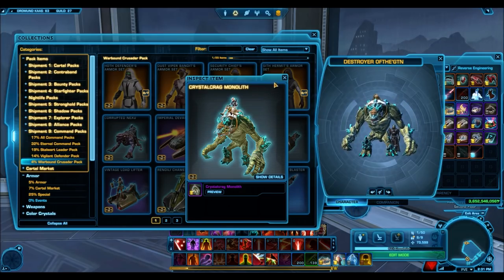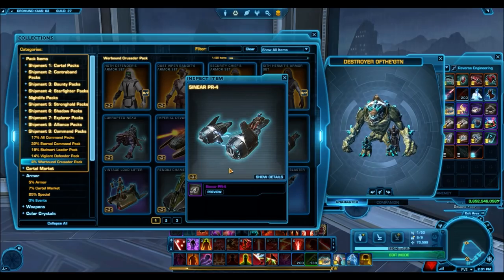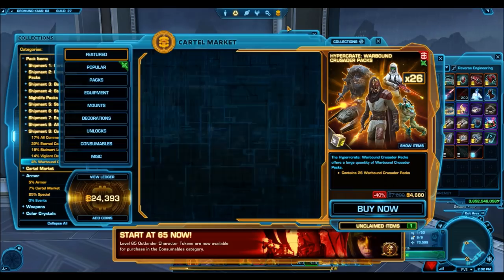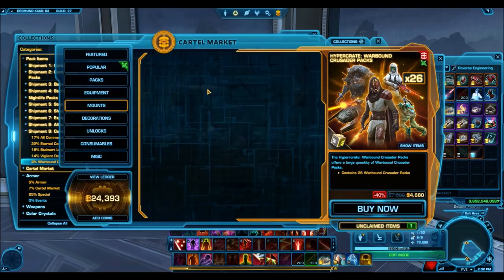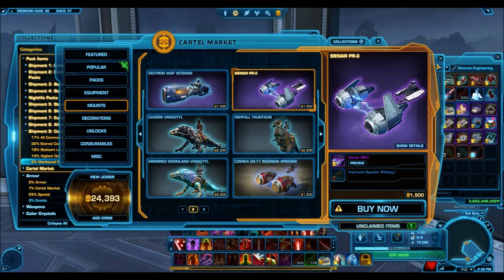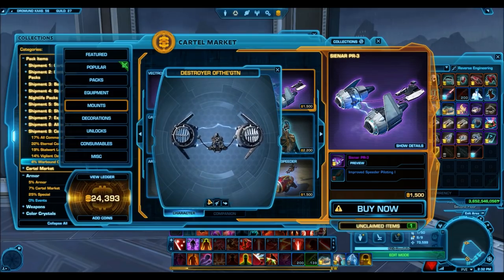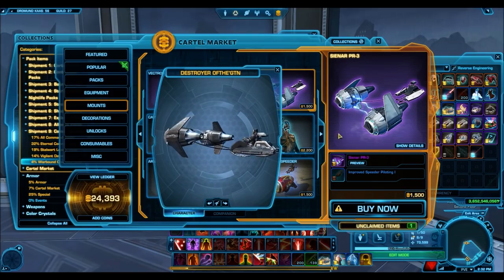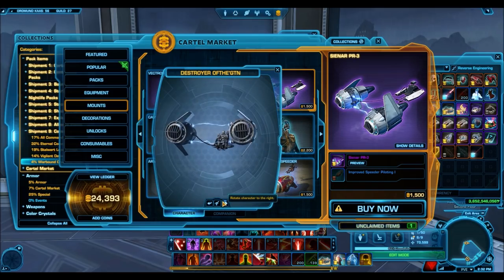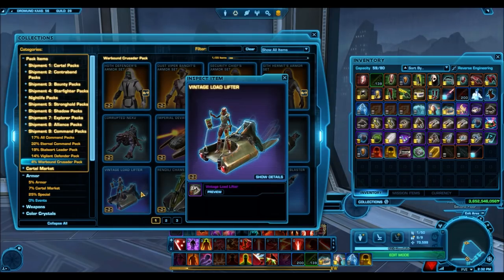Some really nice silver mounts. The Corrupted Nexu — I'm really surprised they gave this as a silver mount. I really thought it was going to be gold, considering the Savage Nexu is a gold mount from the Disavowed packs. Then we have the Imperial Devastator — a tank mount, this one had to be gold. Looks super cool. If the Behemoth from the Star Wars Leader pack is any indication, this one's going to sell for a ton on the GTN. The Behemoth is currently selling for 9.9 million credits — the cheapest price — and the Devastator looks so much nicer, so I can see it not dropping in price at all. The Crystal Crag Monolith looks beautiful with green crystals. The Cynar PR4 is just a reskin of the PR3 in a different color. And the Vintage Load Lifter — Bioware loves giving you a gold mount and then releasing a bronze reskin of it later.